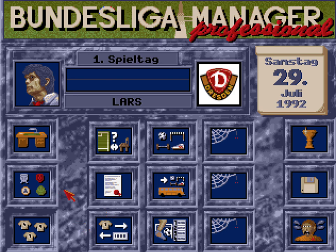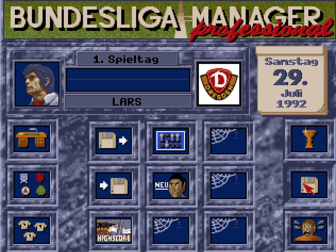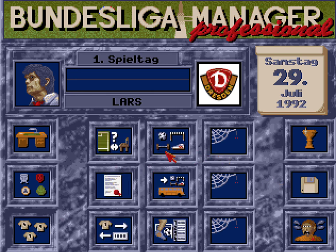Ich spiele gegen Zwickau und würde jetzt noch das Training anpassen. Kondition nehme ich 4 Bälle, hier bleibe ich bei 6 Bällen. Taktik auf 4 Bälle und gehe dafür beim Spiel höher auf 6 Bälle. Die Intensität des Trainings – hier gehe ich mal 1 runter auf 5. Jugendausgaben: auch wenn ich jetzt noch in der dritten Liga bin, hier gehe ich ganz hoch. Jugend ist wichtig – vielleicht ergibt sich hier bald was. Dann sind wir hier fertig.